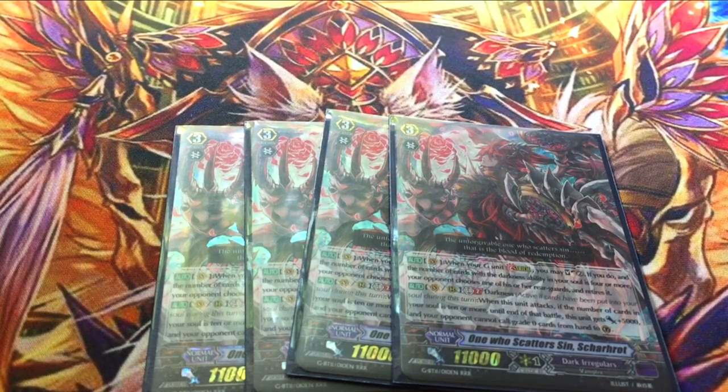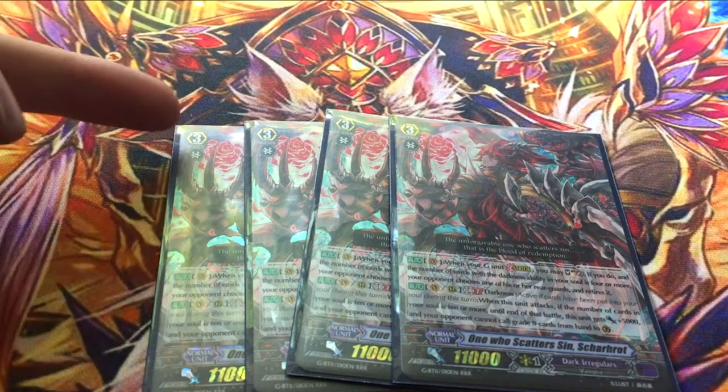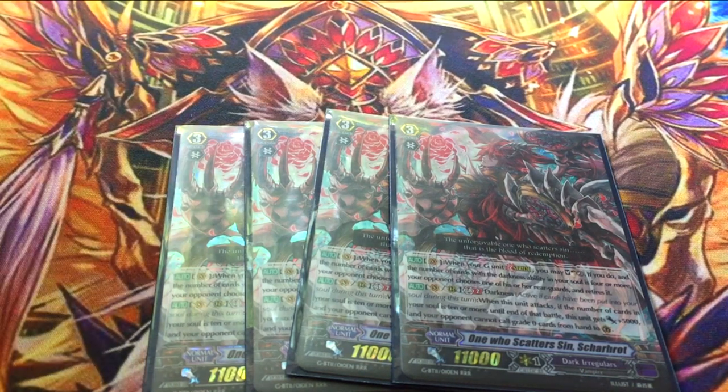His other — and important — skill is both Vanguard and Rearguard, GB2, Darkness. When he attacks, if the number of cards in your soul is ten or more, he gets plus 5k shield, and your opponent can't draw with sentinels. This is Silent Tom done right — or Doppelvampyr done right. This is basically your win condition: doing Bladermaus and buffing this guy up really big. Running four of him is kind of important because he works both on Vanguard and Rearguard.